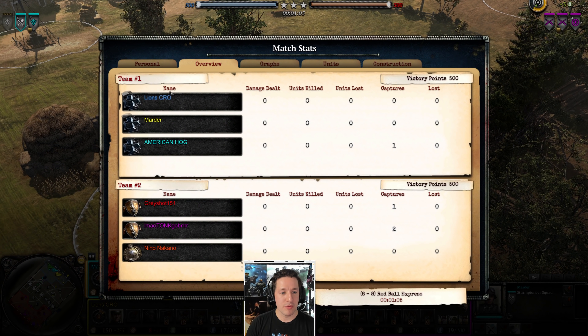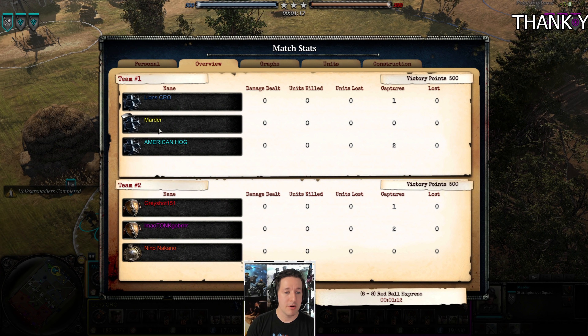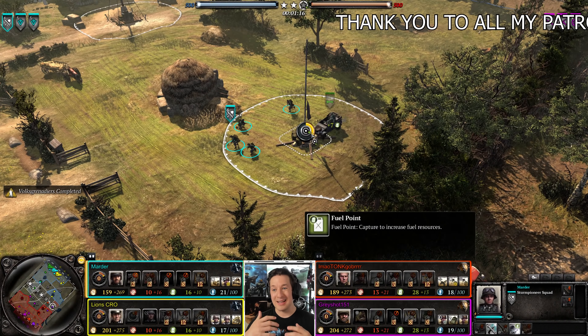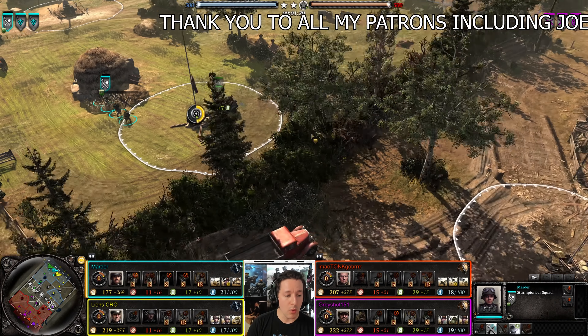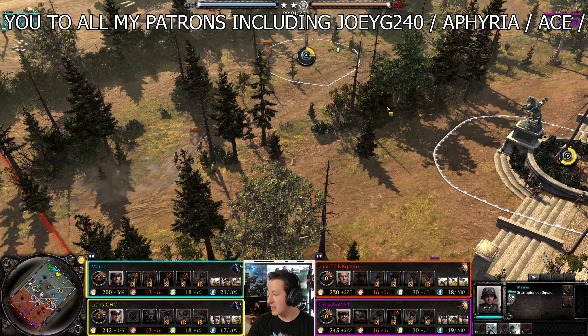We've got ourselves three OKW, two American, and one British. Nino, Amayo, and Grayshow151 versus American Hog, Martyr, and Lions. This is Red Ball Express. It's a lane map, so typically we'll see most likely a 1-1-1 split or a doubling up in one area to lock it down and then a refocus shortly thereafter.